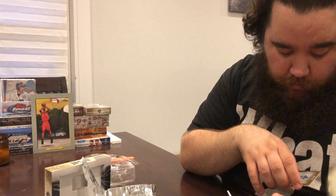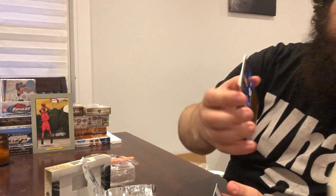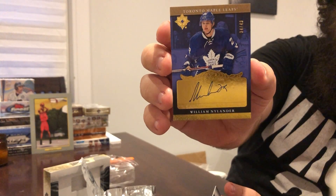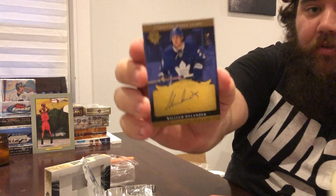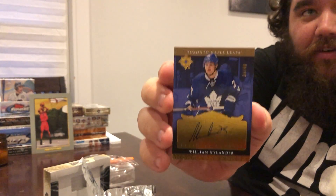And then right in the middle here, nice looking card. This is an Ultimate Rookies out of 49 of William Nylander. Very nice. It's a very nice card. I don't know the value or anything, but it's a very nice card. I could do a lot worse.